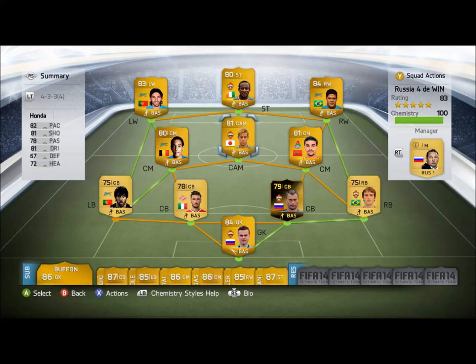And that is the Russian 4-4-2 win squad builder for you guys. Definitely try this team out — it is really cheap and definitely under 50k, so go and check that out. Thank you very much for watching for this Elgato Game Capture HD tryout. I will see you guys next time.